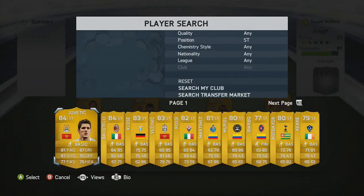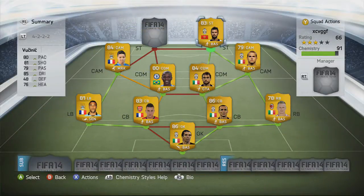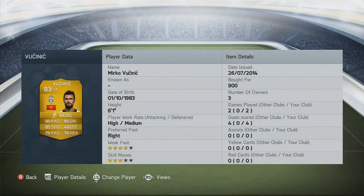Going into the striker role, we are going to go with Vucinic. He's definitely one of my favourite players in my FIFA 14 experience. He's very cheap and you get what you pay for. You may be put off by his pace or passing or heading, but his pace is actually very good, his dribbling is solid, and his shot is just so powerful - such a good shot on him. His heading is decent as well, so you can score corners with him.